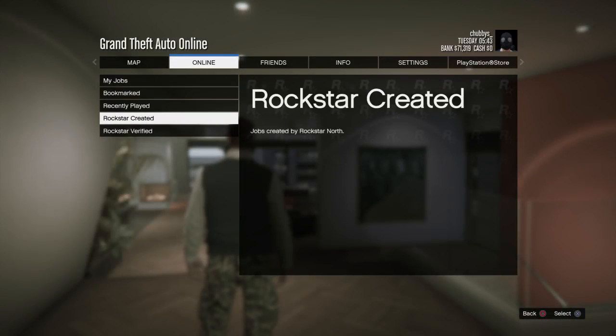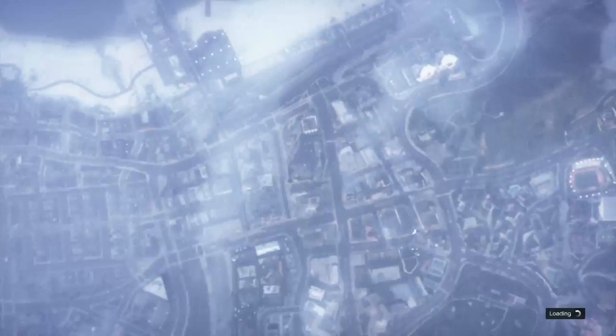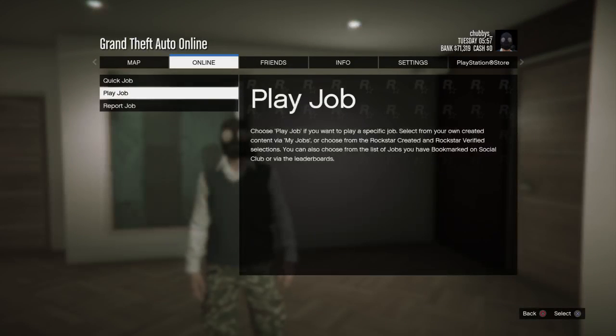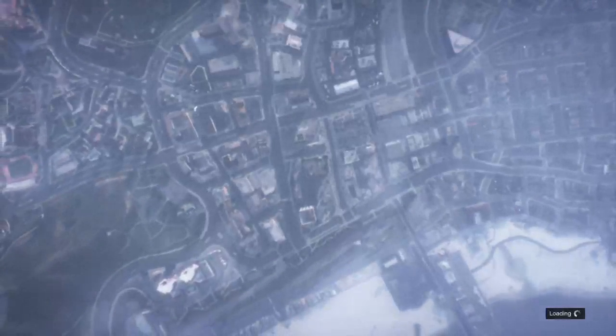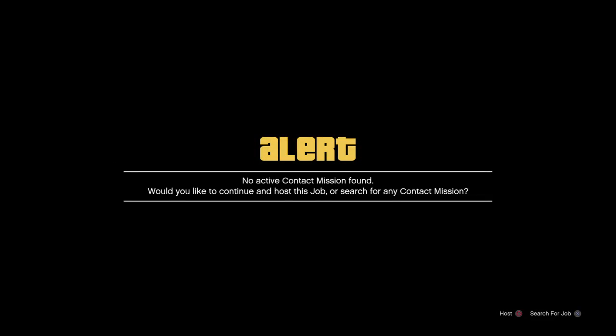Once you save that outfit, this is what you need to do next - start up a job. Go to Last Created, go to mission and start this job. Once you start that mission, start it by yourself on your own. You spawn into the job and start the mission - this one. It should say something to you.